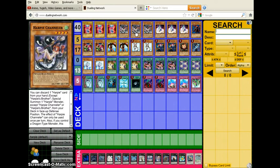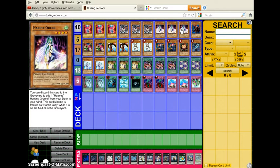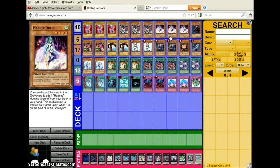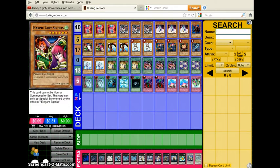Queen is self-explanatory — you pitch it to search. It's at least a 1900 beater, and with Hunting Ground it goes up to 2100, which is really solid. Or you just pitch it to search Hunting Ground. A lot of people ask why I run double Sisters.